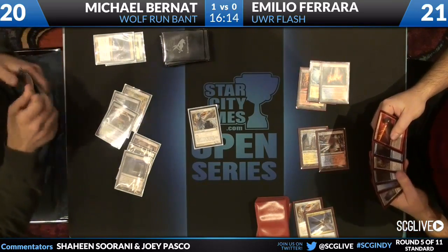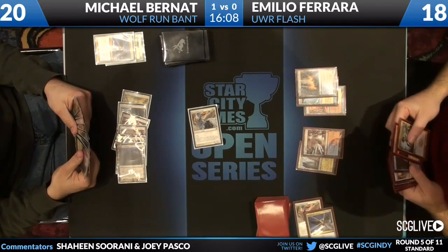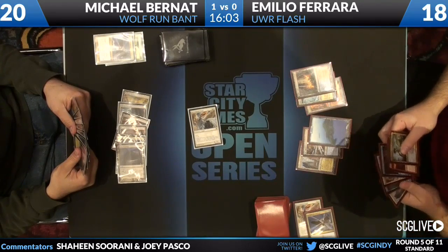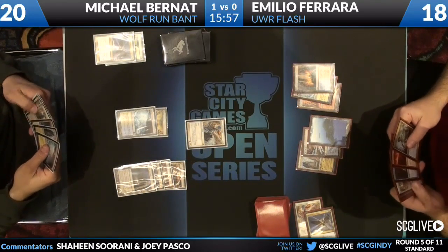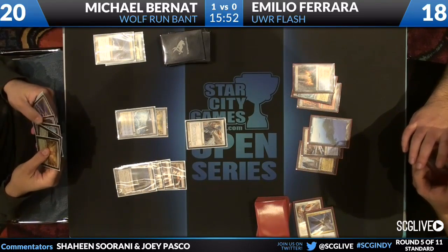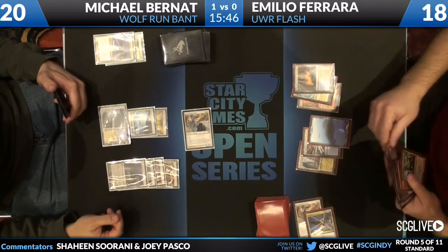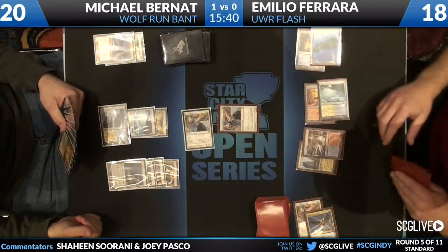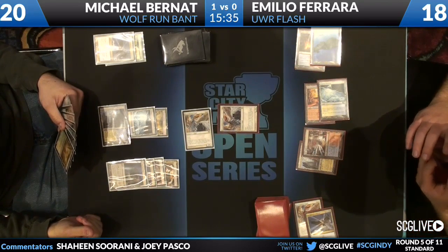Emilio has a Counterflux in hand, which is going to make him much stronger here. Emilio being down a game with 15 minutes left. I think I would have blocked there — if you play the Restoration Angel on your turn, he's holding Searing Spear and Snapcaster. You could have really done some damage back. Well, Restoration Angel attacks again for Michael — another Restoration Angel from Emilio to get in the way.